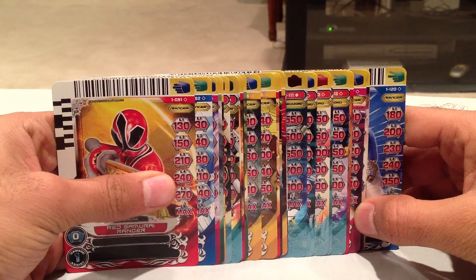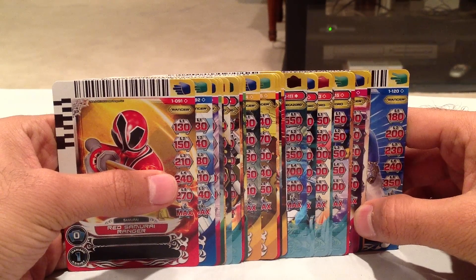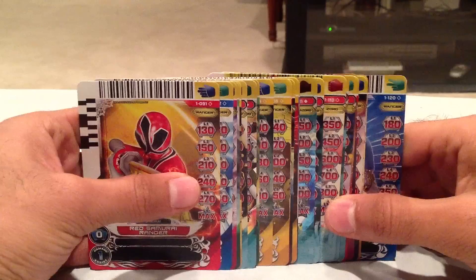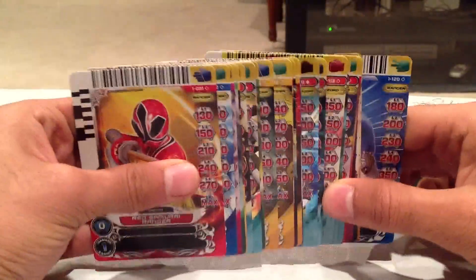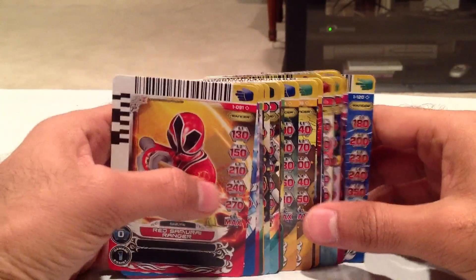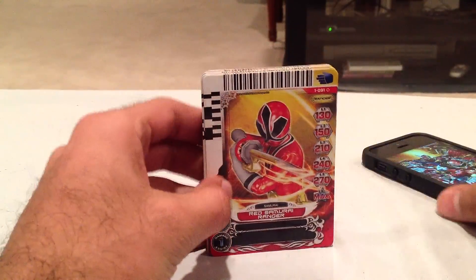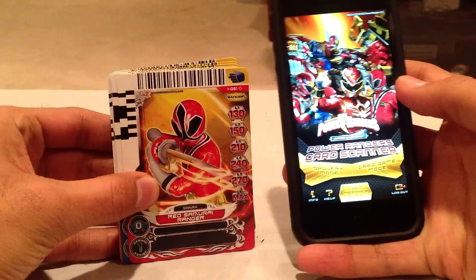These cards are exclusive to the Series 1 Rise of Heroes starter deck. You cannot get these in booster packs — they are only found in the starter deck. You buy a starter deck, you get these cards. It's not random or anything. The first half is Samurai, and then the second half is Megaforce. So Samurai and Megaforce cards, cards 91 through 120. Let's get started and take a look at all these different clips. I'll open up gallery mode here.